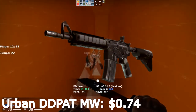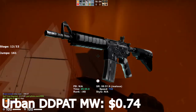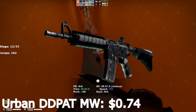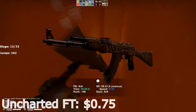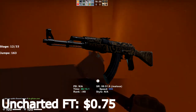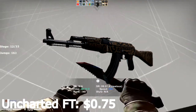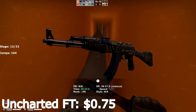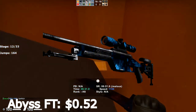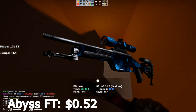Next we have the M4A4. We're not going to be doing the M4A1-S because it's a lot less popular. The M4A4 Urban DT Pad Minimal Wear is pretty much the only skin we can get for a reasonable price at $0.74. It's pretty old and one of the only Urban DT Pad skins in the game. Next, the AK-47 Uncharted field-tested is a newer skin at $0.75 for field-tested condition — it's not too bad, and it actually looks a lot better than the Elite Build, with a cool tribal theme. The Scout Abyss field-tested is $0.52 total, and the Abyss skin is quite an old one that will rise in value over time — you're going to make at least a little bit of money on it.